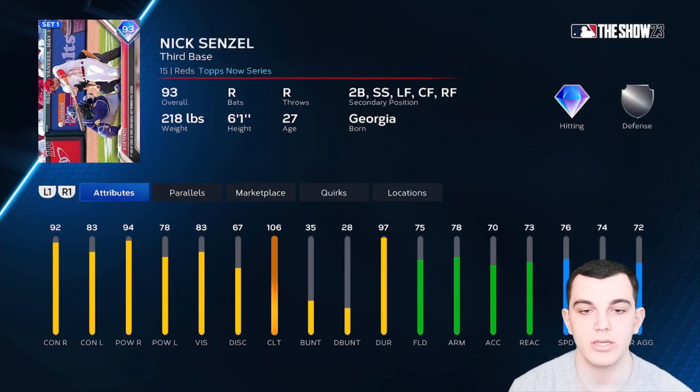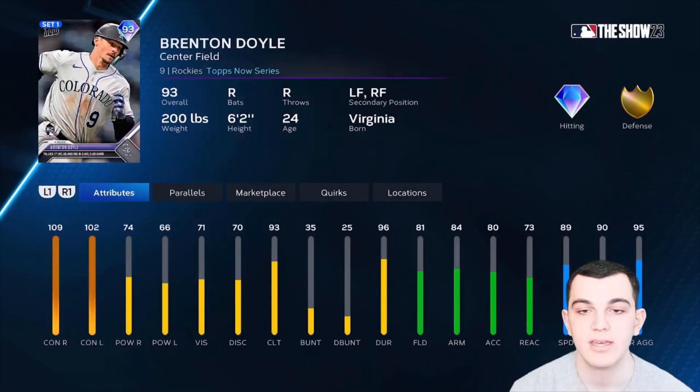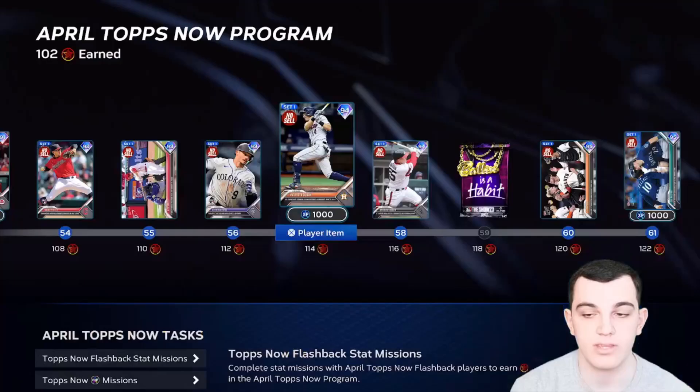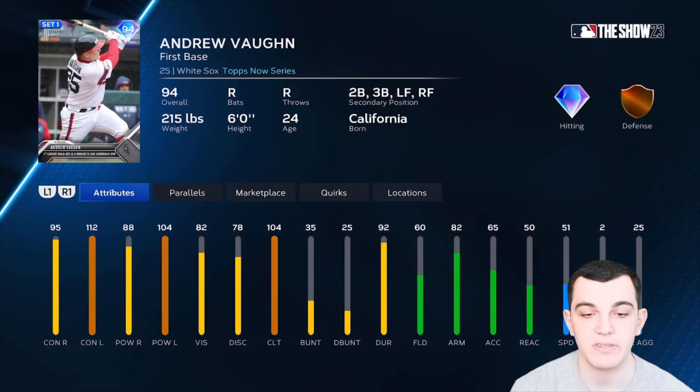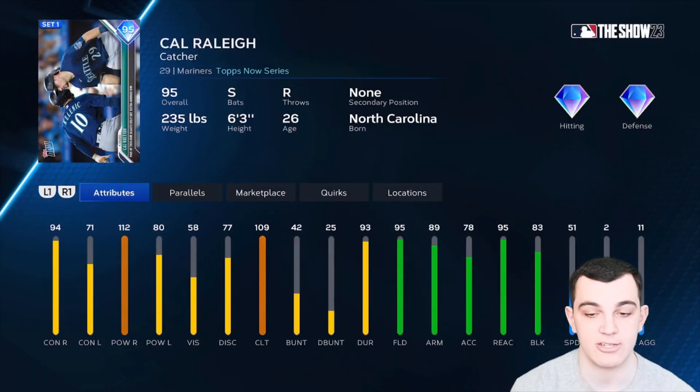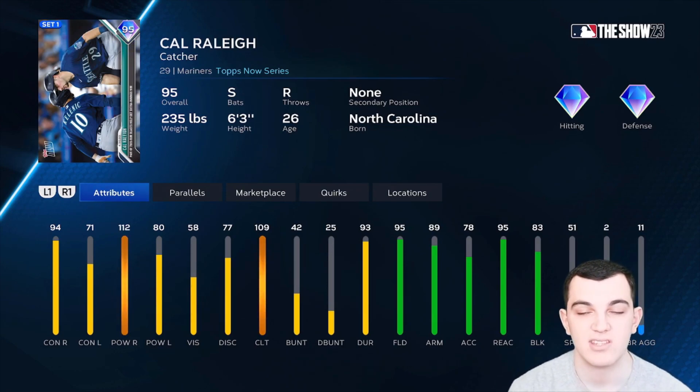Nick Senzel, 93 overall — pretty good utility-wise, he can play a ton of spots with solid speed, solid defense, and pretty solid stats against righties. The 106 clutch helps him. There is Brenton Doyle — another guy who just doesn't have power, but has really good speed and defense. Mauricio Dubon — not great power, but he does have 83 power versus lefties and much better contact. He can play six spots with gold defense and 79 speed. Andrew Vaughn is really good against lefties, pretty good against righties, clutch helps him, defense is horrible but he can play five spots. Alex Cobb: sinker, splitter, knuckle curve, four-seam, slider — 99 velo, 99 break. The hits per nine and clutch are a little low, which hurts this card, but really good pitcher all around. And then Cal Raleigh, who is a really good catcher: 94-112 versus right, 71-80 versus left. Stats versus lefties are going to hurt him but the 109 clutch helps a ton. He's a diamond defender, really good catcher, switch hitter too.